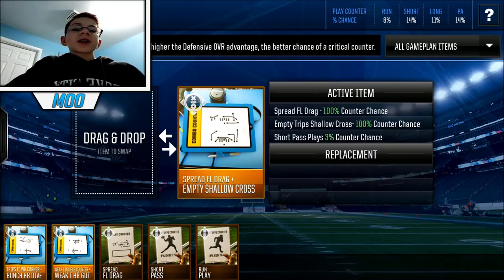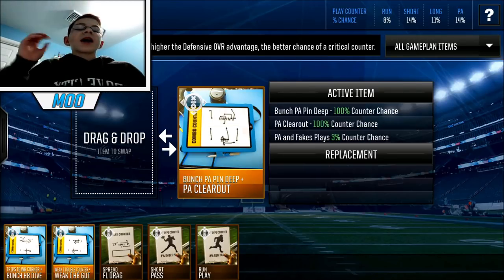Short pass counters are where it's at. I have a Spread FL Drag and Empty Shallow Cross counter. You literally just need a Spread FL Drag counter no matter what. There are so many counters — Spread FL Drag with halfback angle, Empty Shallow Cross, Spread Halfback Screen. Spread FL Drag is a really easy one to counter and really any counter card works. I like Empty Shallow Cross, but it's all up to whatever price you can get. And again, if you're going for any of these game plans, bid on them.